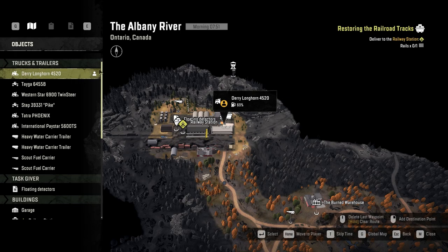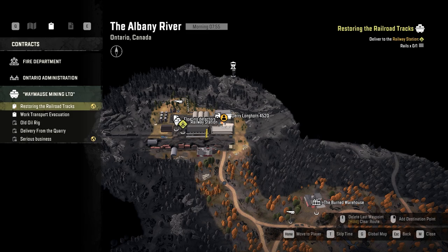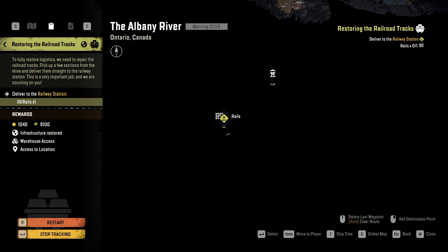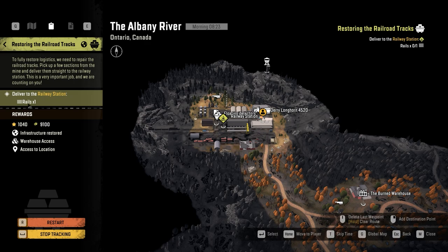After you finish the putting out the fire contracts in the Albani river, go ahead and park your trucks at the railway station — you don't really need them right now. The next contracts are restoring the railroad tracks, forest cleaner, and let there be road. It's a good time to do these contracts in that order.